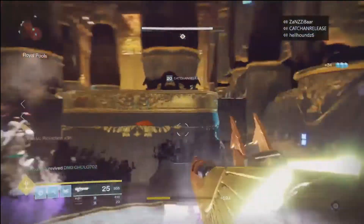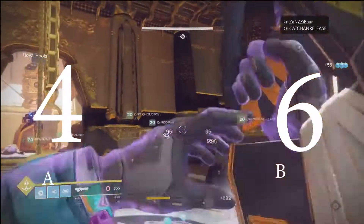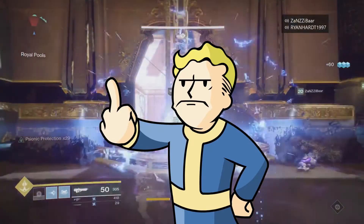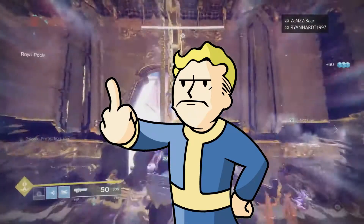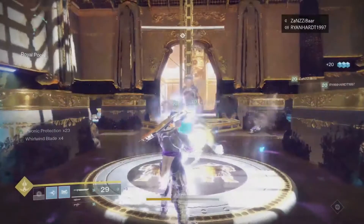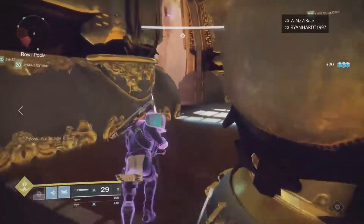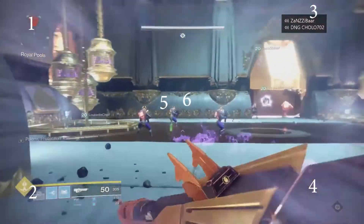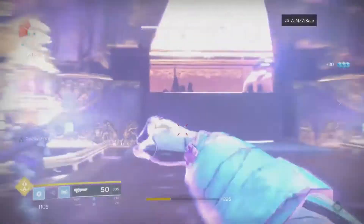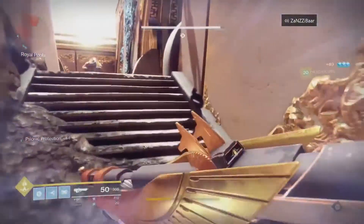Let's do the math: four different protection buffs, six fireteam members — somebody's not going to go without. The way this is going to work is four fireteam members are going to be on each one of those corner platforms, and then in the middle will be a fifth additional platform where your two waiting fireteam members will grab the buff when you first start the encounter.